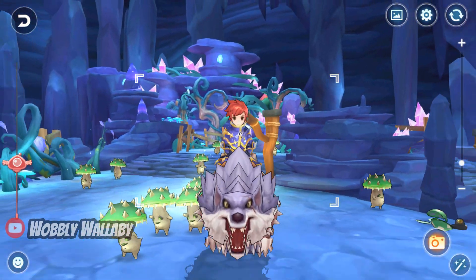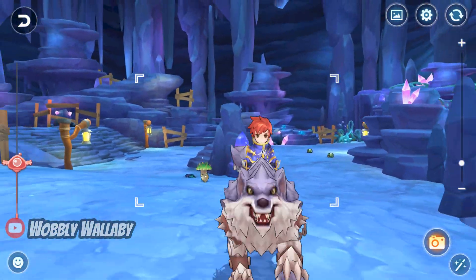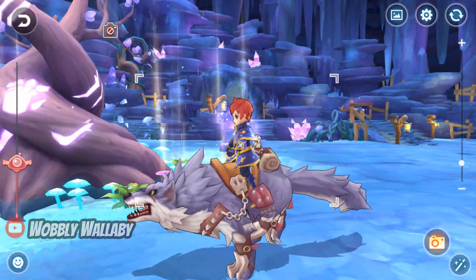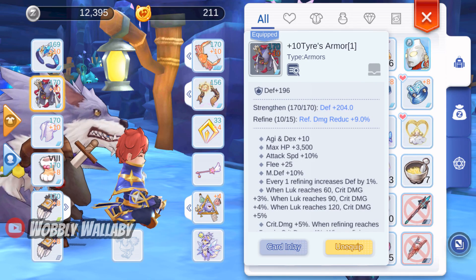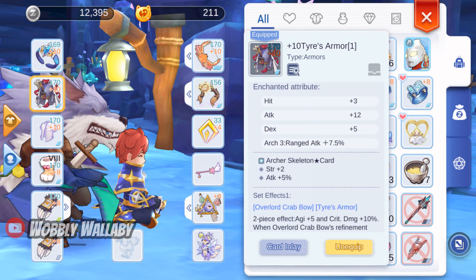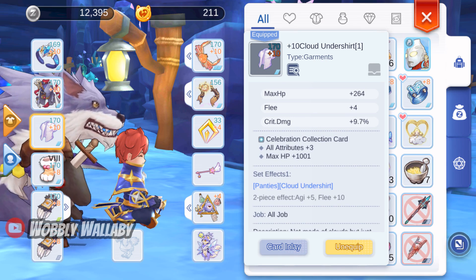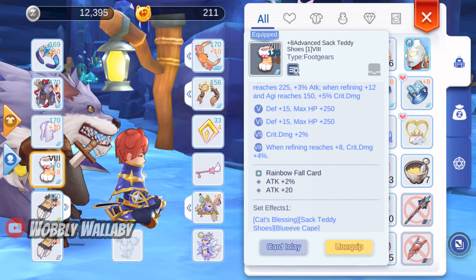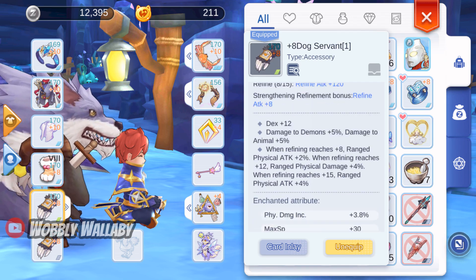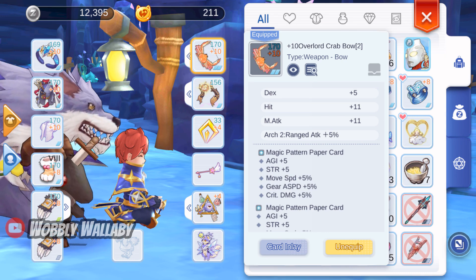I wanted a build where I could avoid eating b-mills, but also get close to the maximum 330% move speed. For cards, I'm using the Dark Shadow card and my Helion bracelet. For Armor, I'm using the Archer Skeleton Star card. For Garment, I'm using the Celebration Collection card. For the Advanced Hectady Shoes, I'm using the Rainbow Fall card. For my Dog Servant, I'm using the Greatest General card. For my Bow, I'm using the Magic Pattern card for more move speed.